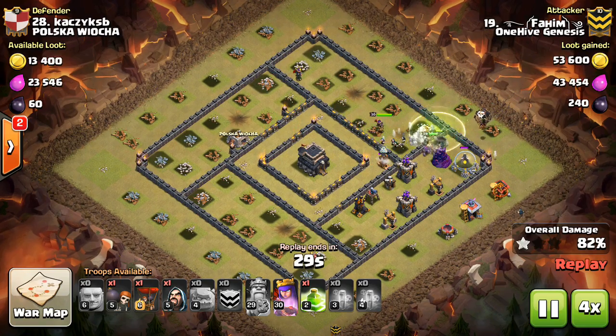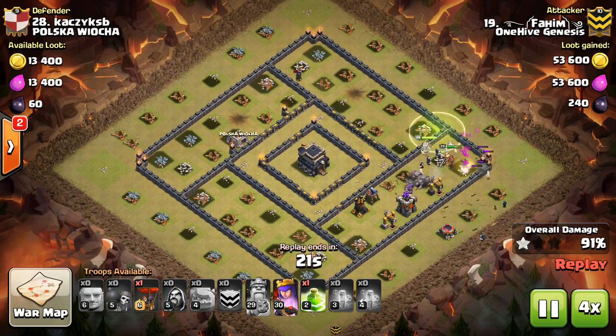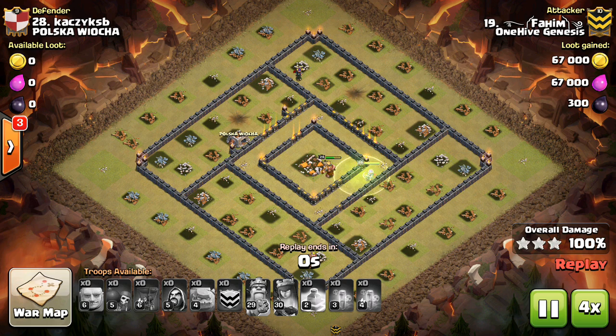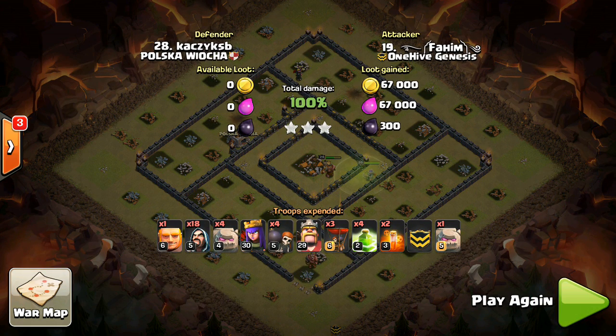Finally, when you're deciding whether or not to use valks, you should keep in mind that you want to use valks when you can guide them throughout the base. Look for small compartments that are easy to predict the pathing of the valks, because they can get pretty crazy on you if you don't know where they're going to go.